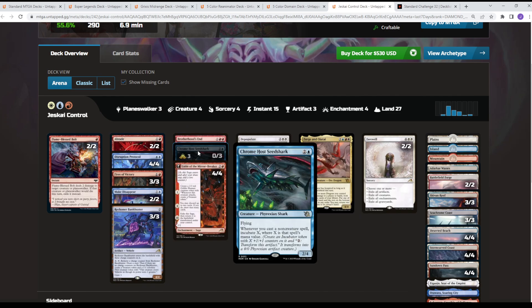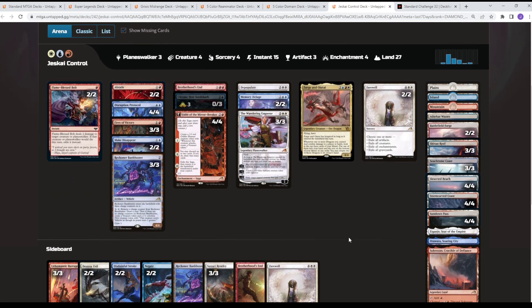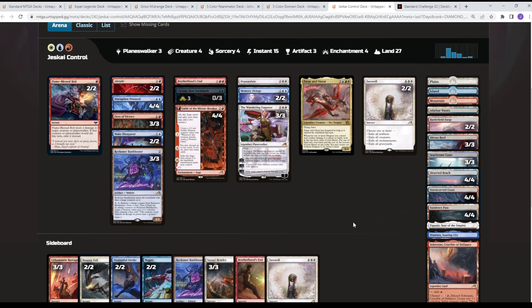You have Wandering Emperor and a bunch of sweepers mixed in, trying to kill everything. In the sideboard: kill things, counter things, draw some cards, early aggression. Disdainful Stroke is really well-positioned here since we see a lot of decks trying to be just slightly more greedy than each other, so it provides a lot of utility.